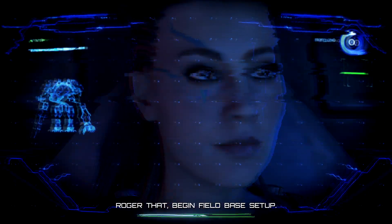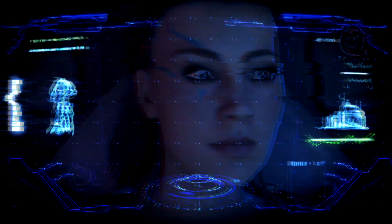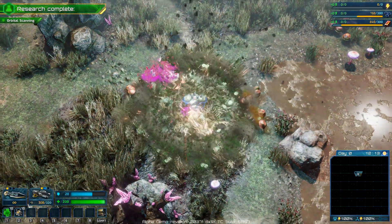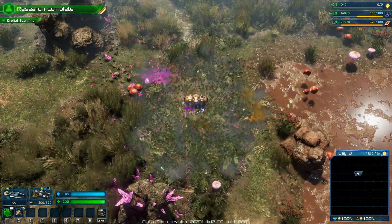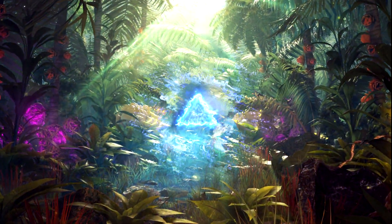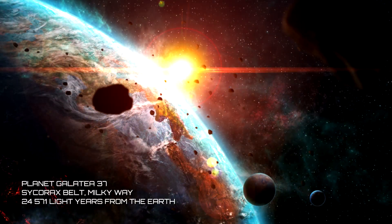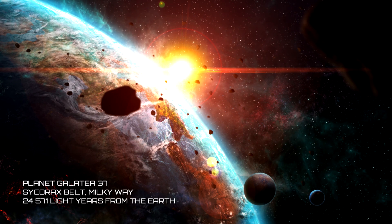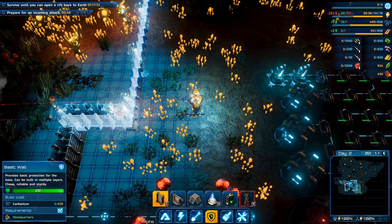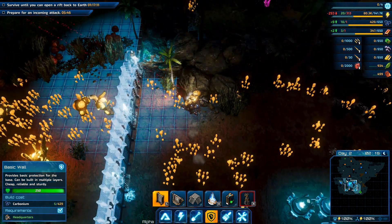You play the role of Captain Ashley S. Novak. You are The Riftbreaker, an elite scientist slash commando inside a powerful mecha-suit. Enter a one-way portal to Galatea 37, a distant planet at the far reaches of the Milky Way galaxy, with the purpose of building up a base that will allow travel back to Earth and further colonization.